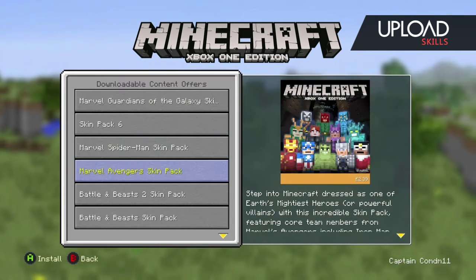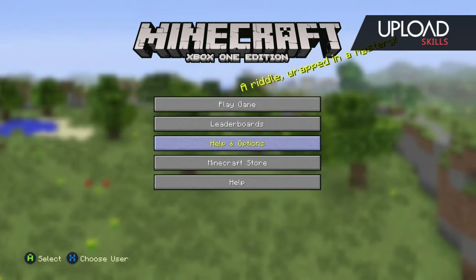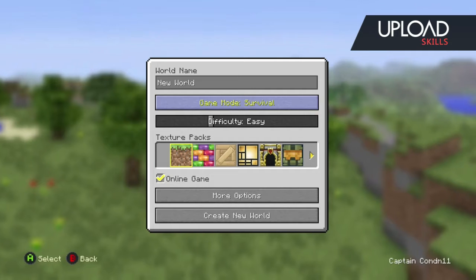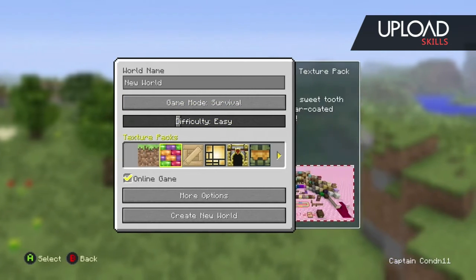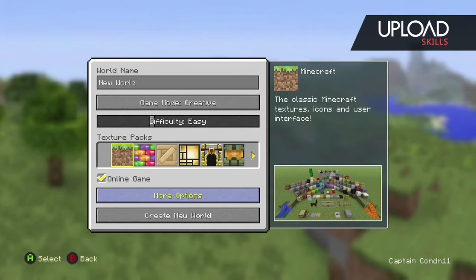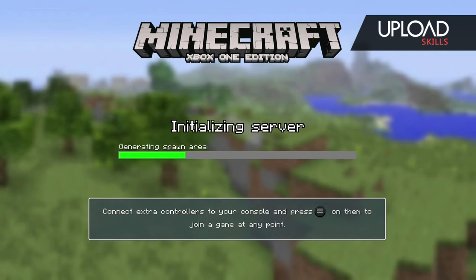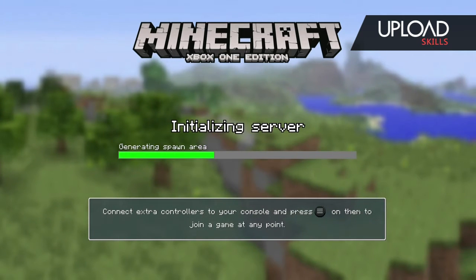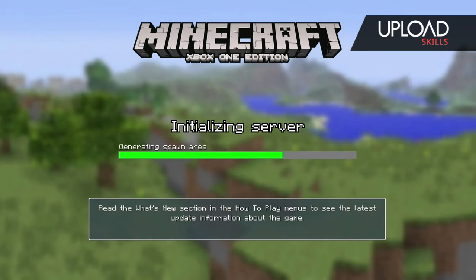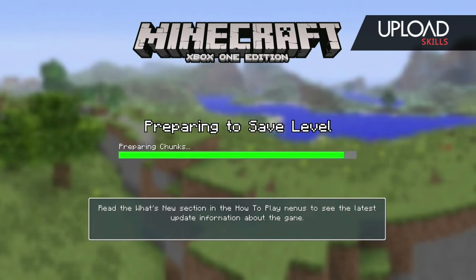You've got the skin packs for the people. We're going to play a game here because I just want to take a look — we're going to create here. I want to take a look at the items actually in the game, and have a look at the world size. The worlds are 36 times larger than the 360 version.